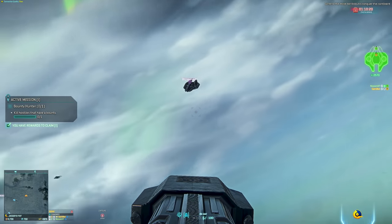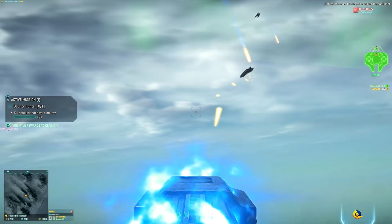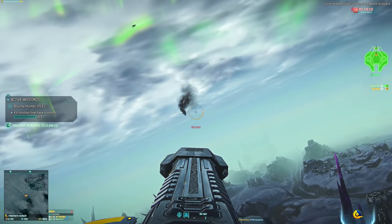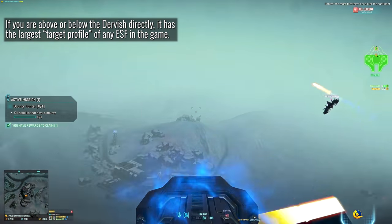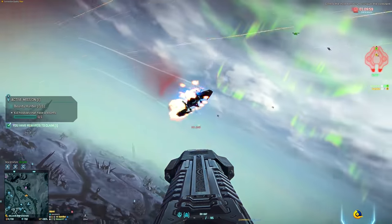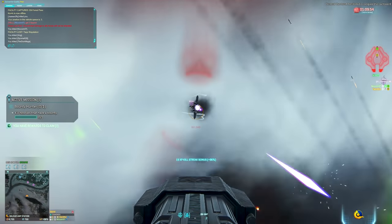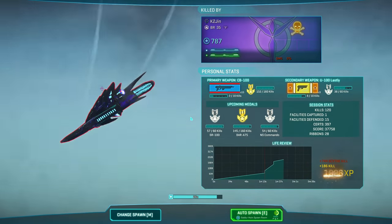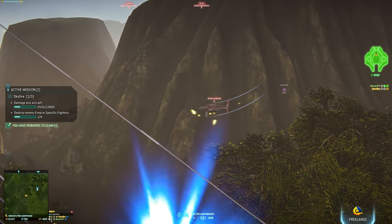Above all else, the first thing you'll notice right out of the gate is that it looks like a giant dinner plate — because it is. It's huge and it's flat, which means that given the right angle, this is the ESF with the largest profile and therefore by default the easiest ESF to hit in the game. Skyguards will eat this thing for breakfast if they get close enough, and any aircraft that ambushes you from above or below is going to have the easiest time hitting your absolutely giant profile.